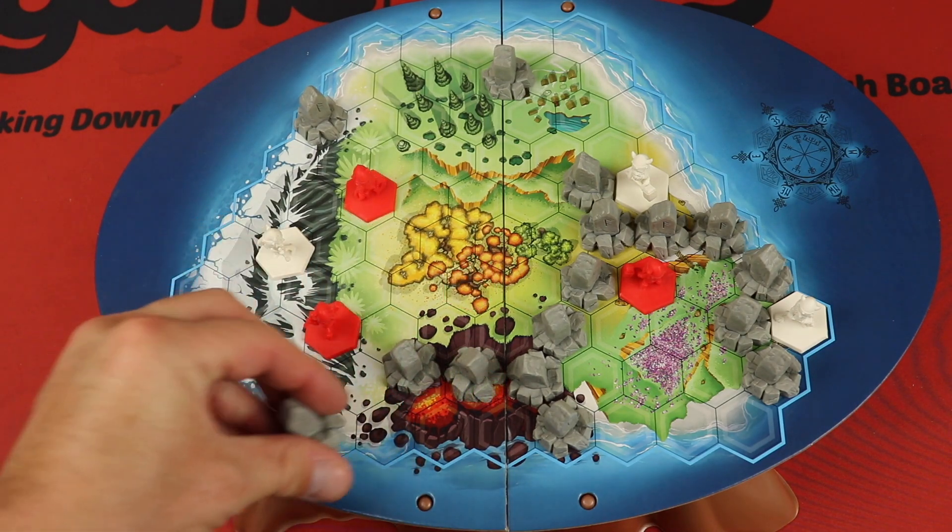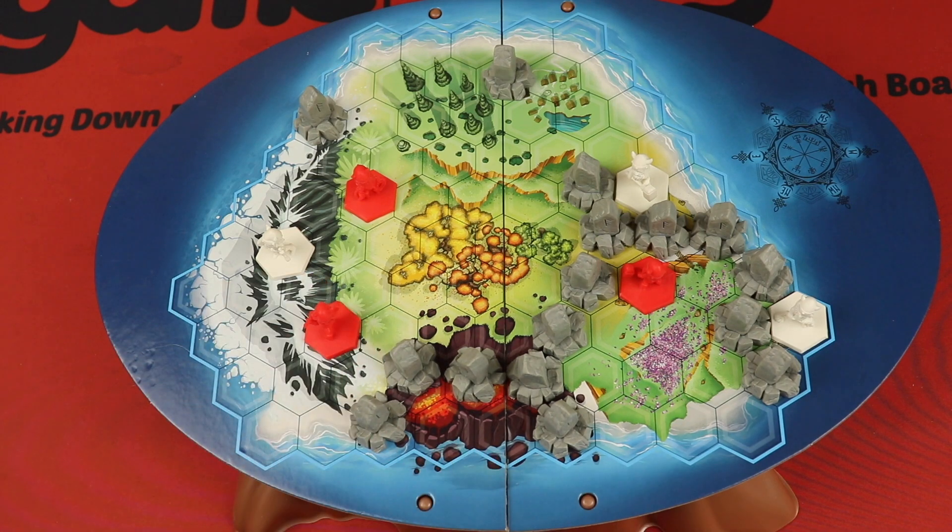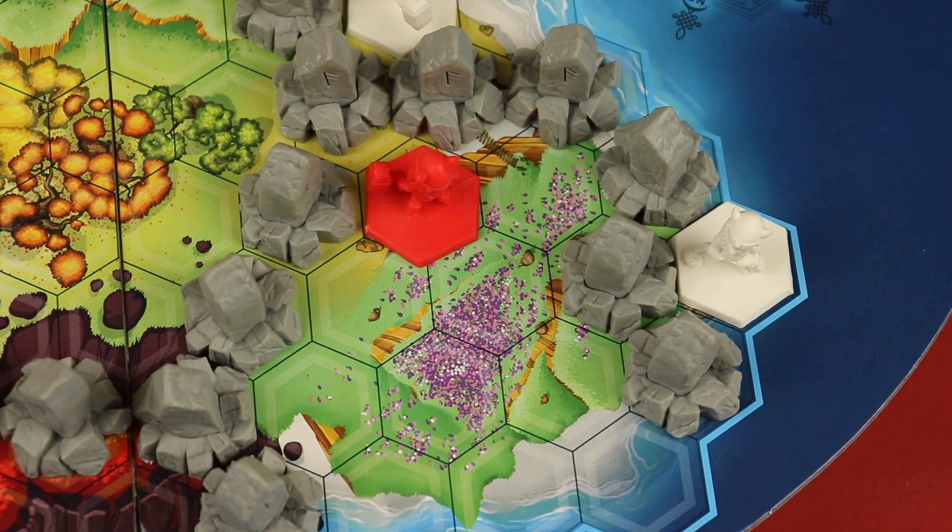Sometimes regions might end up blocked off with nobody there — those are called wild regions and don't score for either player. You're always moving your Viking and then summoning and placing a rune stone. If you cannot do both steps on your turn, you must pass. If both players are stuck and can't do anything, the game ends. You then score each region, and whoever has the most points wins.